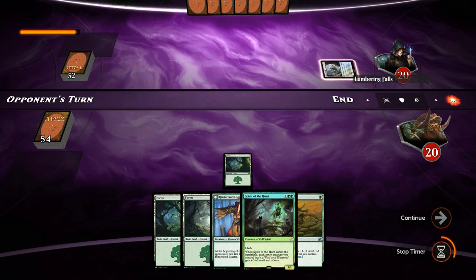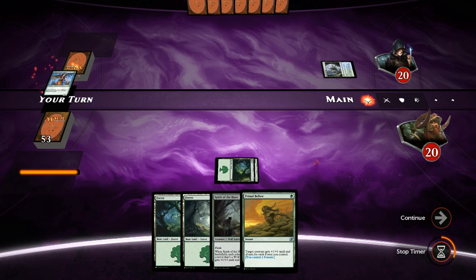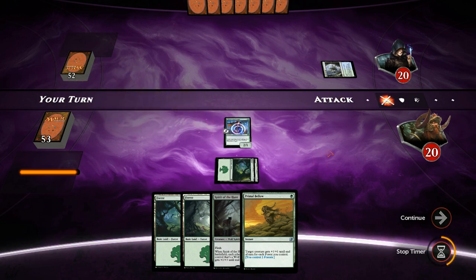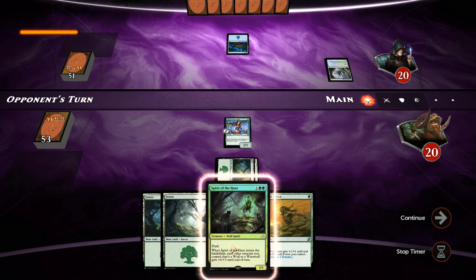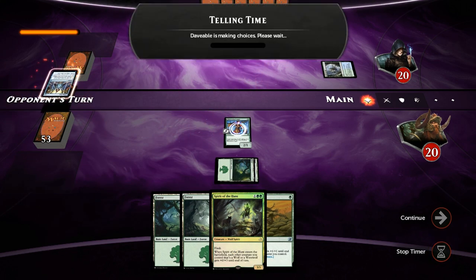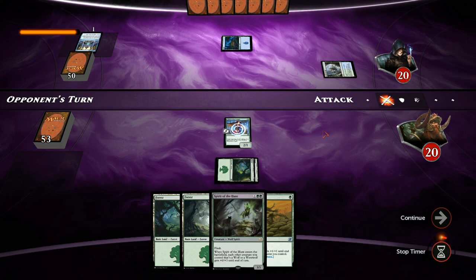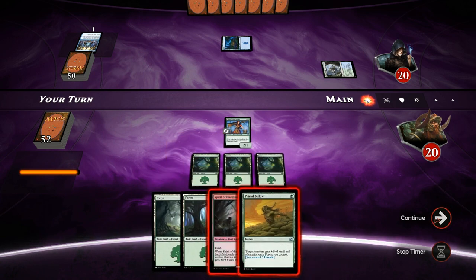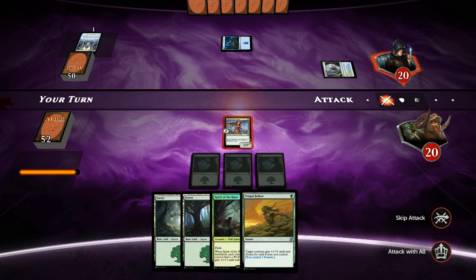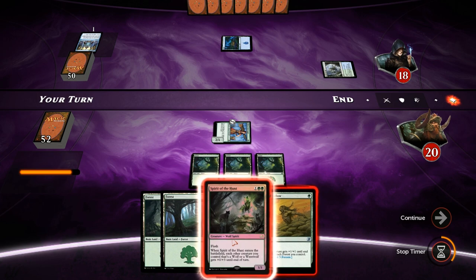Opponent on a Lumbering Falls. We play a Logger and hope our opponent doesn't have a 2-drop, so our werewolf transforms. Even if they do, we can play a land next turn and say go, then our werewolf transforms and we can still play Spirit of the Hunt in the opponent's turn. The opponent is forced to play Telling Time in their main phase so our werewolf doesn't flip, but we still get to hit for 2 damage.